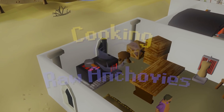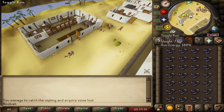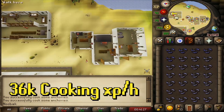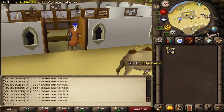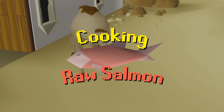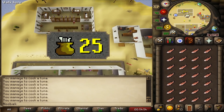Raw anchovies have no Cooking requirement, though 20 or above is recommended. You can expect to gain around 36,000 XP per hour and make over 30,000 GP profit per hour by cooking them.